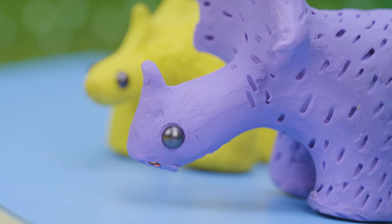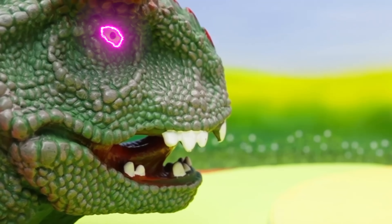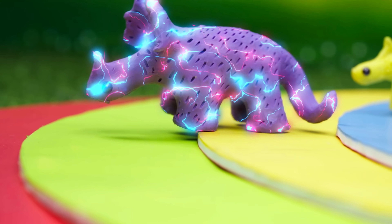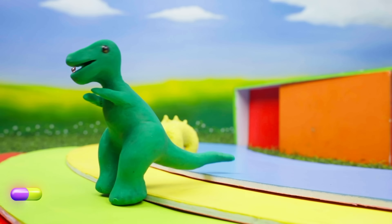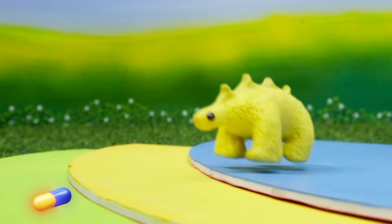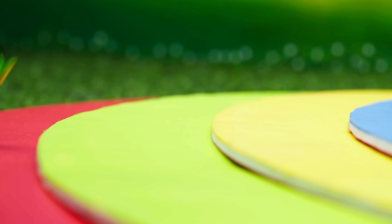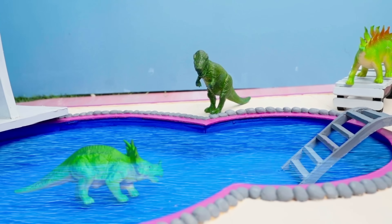Thanks a lot, friends — I would have been trapped without you! We can give our life for you, buddy. The merchant gives them a small gift for all three. One by one, they try the magic gift and transform: "I turned into a real dino!" All three dinos are now in the amusement park, having a lot of fun. Enjoy, guys!